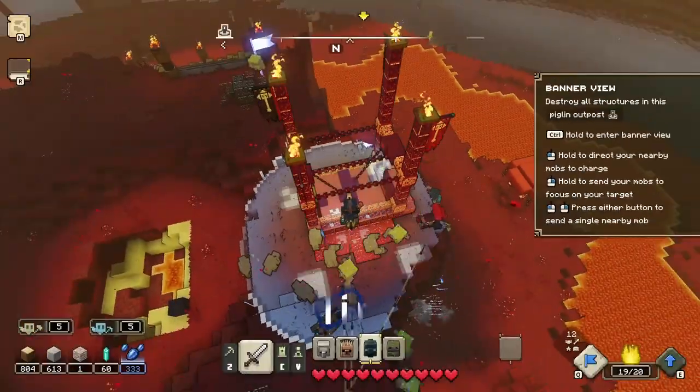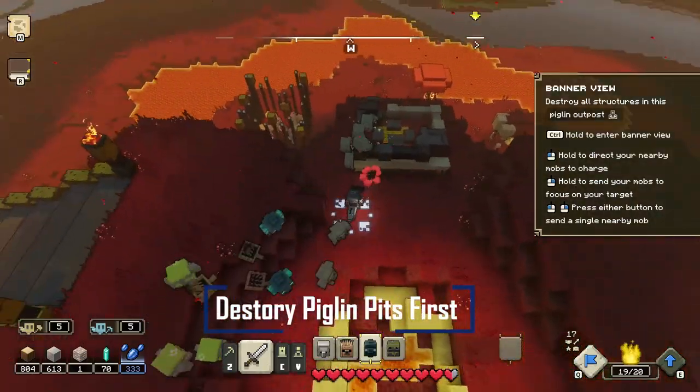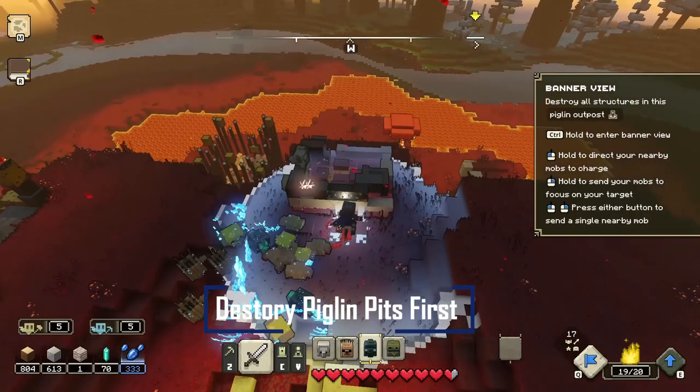Lastly, focus on destroying the piglin pits first so they can no longer spawn piglins. Once all the piglins are gone you can easily destroy the outposts without interference.